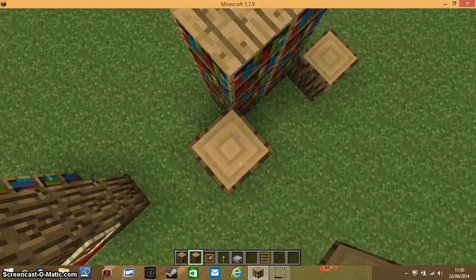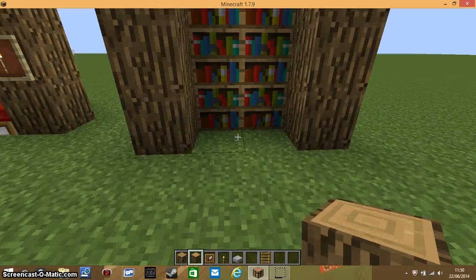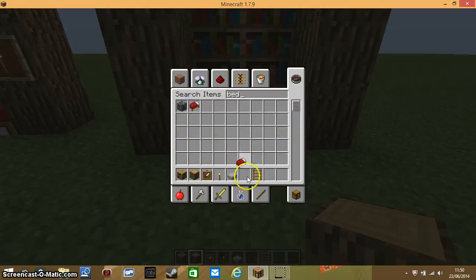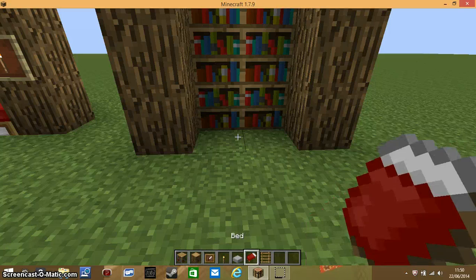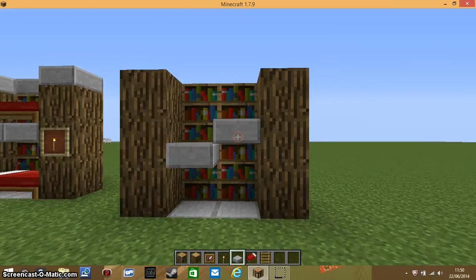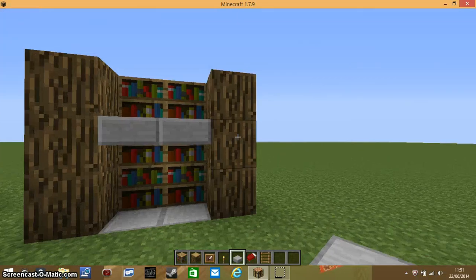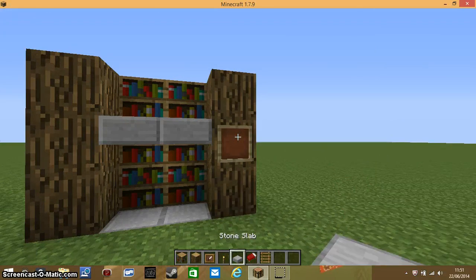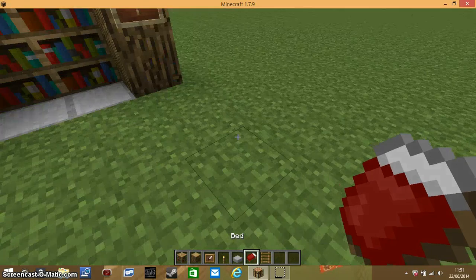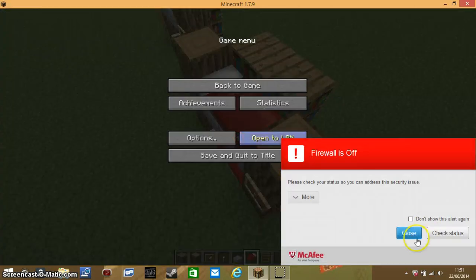Make that level to the bookshelves. Oh yeah, you need a bed as well — how can you make a bunk bed without a bed! Replace these dirt blocks with stone slabs and put some stone slabs here. The item frame goes there with the torch in it, and the beds go down here and up here.